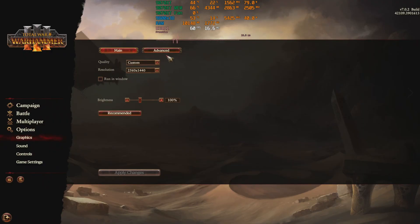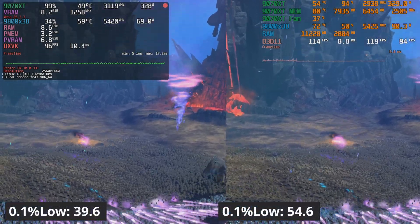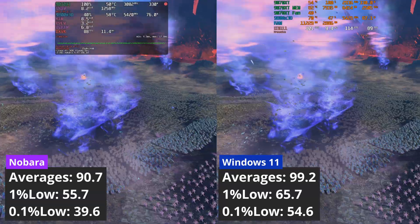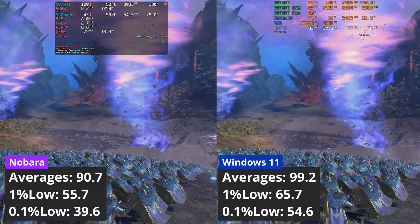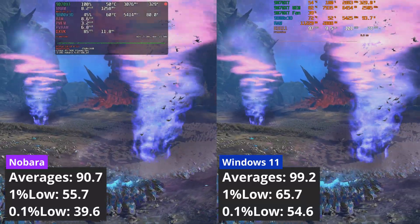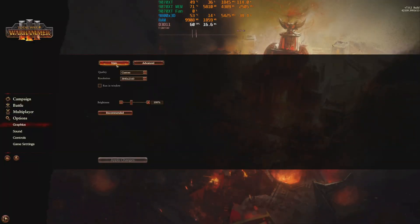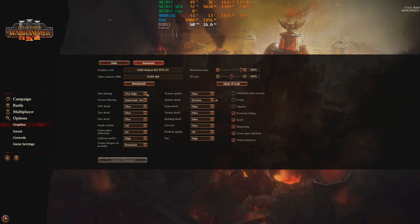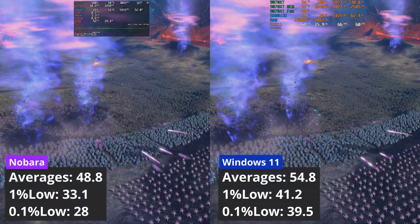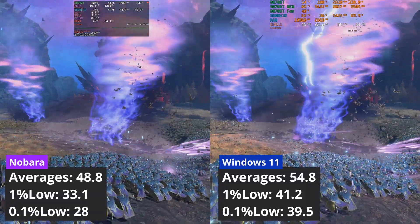The last game in these side-by-side rounds is Total War: Warhammer 3, a DirectX 11 game. As we can see from the frametime graph, this game is a bit smoother in Windows as opposed to Linux. Windows has a 9% lead over Nobara. When I increase the resolution to 4K using the same settings, the performance gap seems consistent, with Windows taking the lead. DirectX 11 games seem to be a bit stuttery in Linux, at least on AMD GPUs, but more investigation is needed.